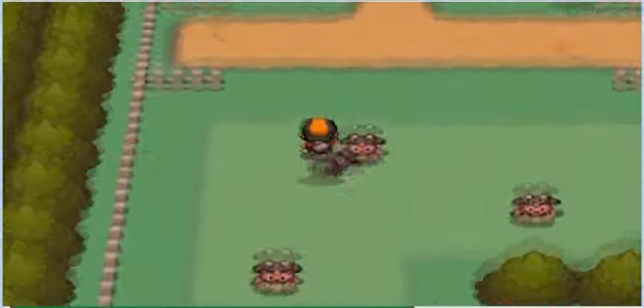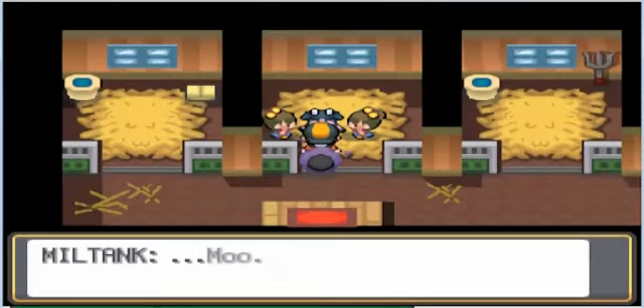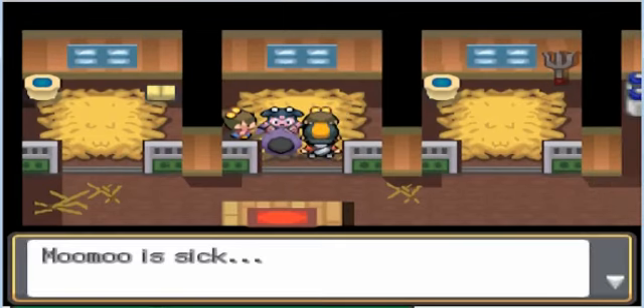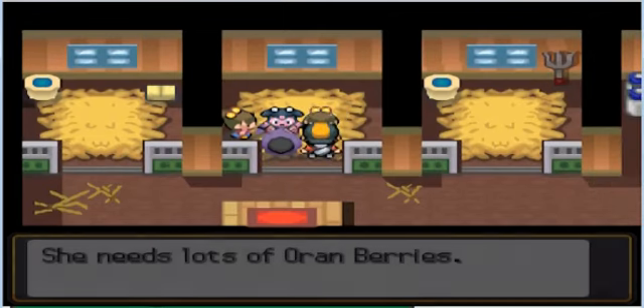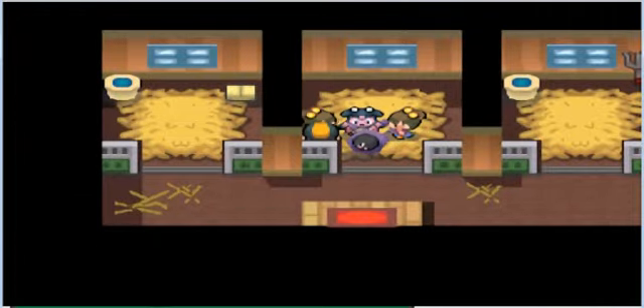Then we go this way and there's another Milktank — that's number five — and she is weak. The Moomoo was sick, they say, and she needs a lot of Oran Berries, but I don't have that many Oran Berries and my Repel ran out.